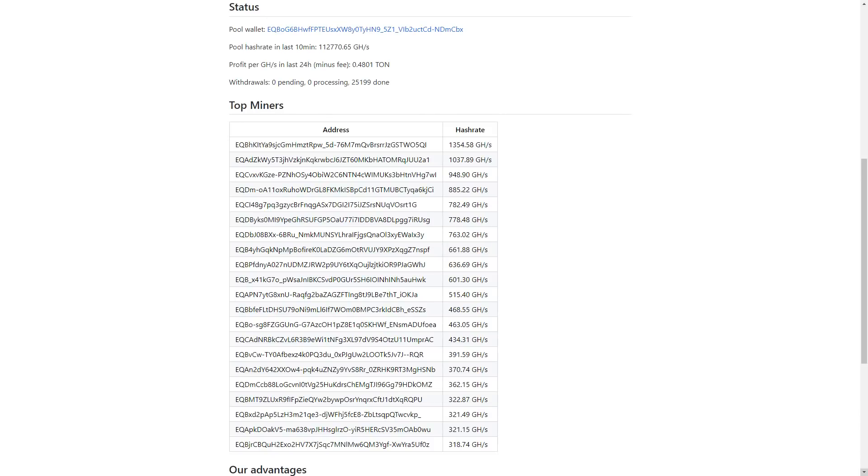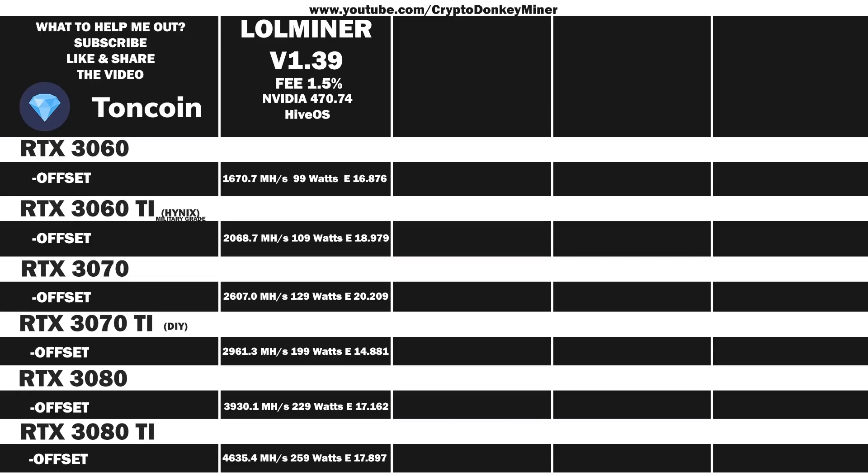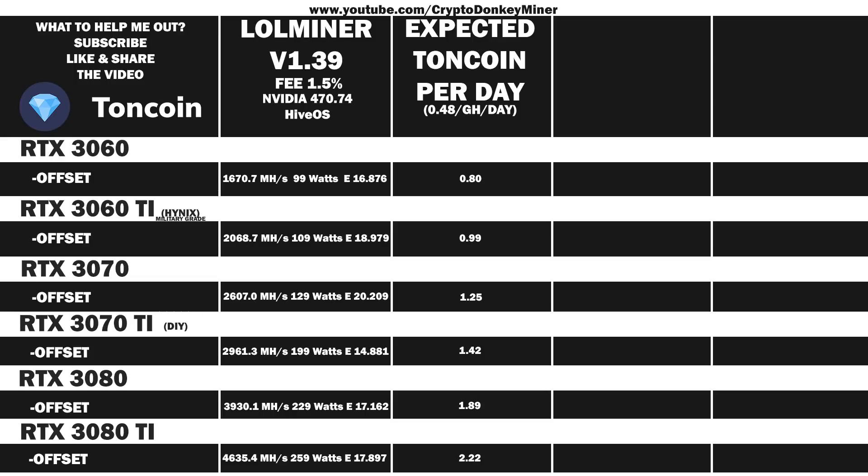Having a quick look at tonne pool — which is not the pool I would recommend — we can see that per gigahash in the last 24 hours, you would expect to get 0.4801 TON, and that is minus the fees. Applying that to our hash rates: the 3060 earns 0.8 TON/day, the 3060 Ti 0.99, the 3070 1.25, the 3070 Ti 1.42, the 3080 1.89, and the 3080 Ti 2.22 TON per day.